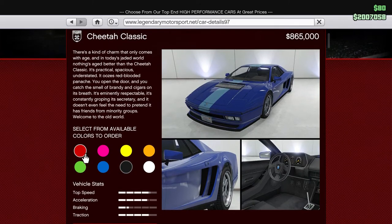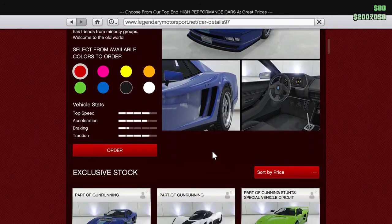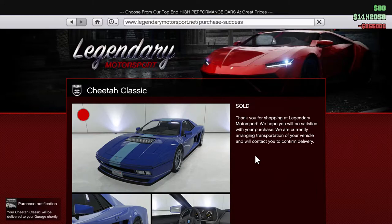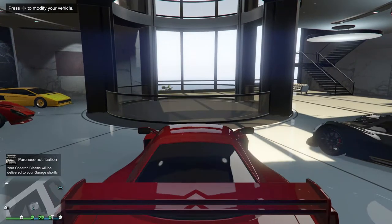I was thinking about getting a red one to match our other two red Ferraris - it's kind of boring but it's a Ferrari, it just looks great in red. But I think I might shake it up. I had some troubles with my Windows 10 system so it took me a little longer than I wanted to get this together, which gave me time to think about it. Classic Ferrari Testarossa colors were actually white, black, and red mostly. I think we're going to try this one in black. Let's buy now - send it to our Del Perro apartment. Purchase pending, Cheetah Classic will be delivered shortly!